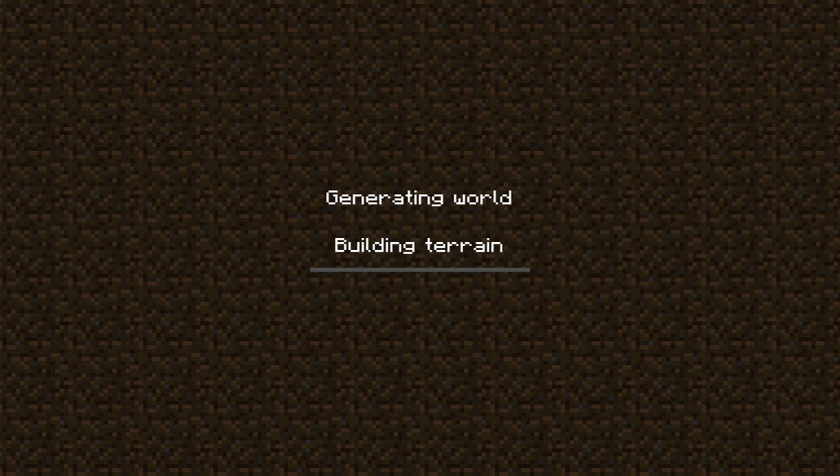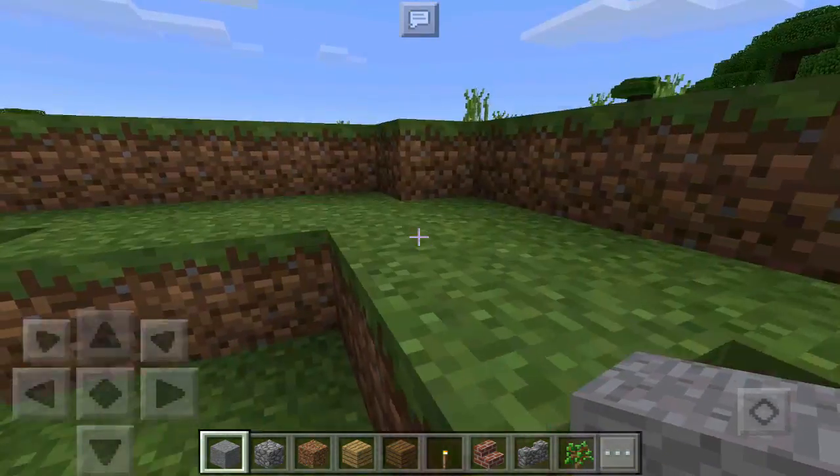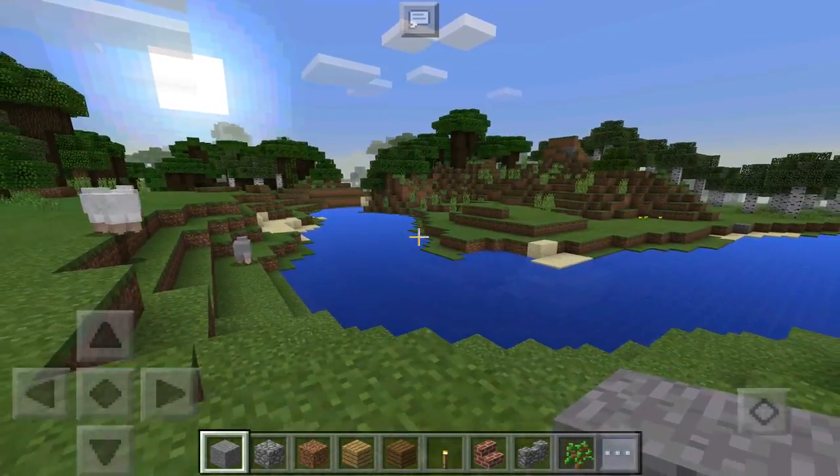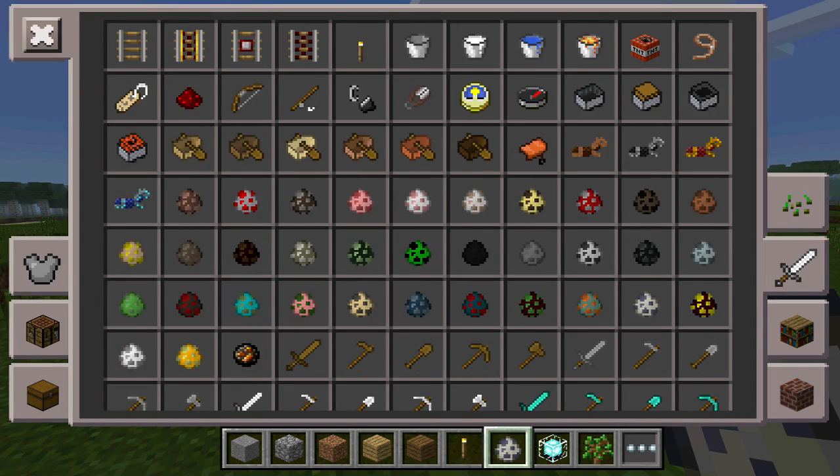I can't log on right now so I can't show you the achievements, but I'm going to create a new creative world to show you the new creative menu. In terms of survival gameplay, you've already seen the beta, so everything from the beta is in this game. Let me go ahead and show you some of the new items.